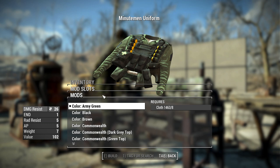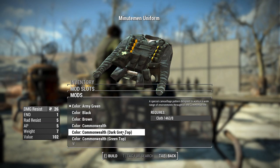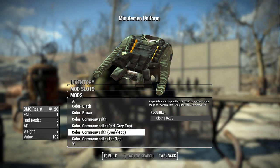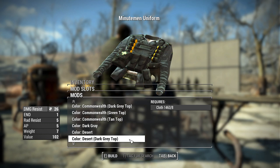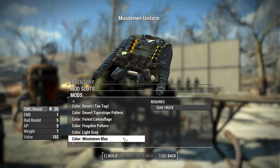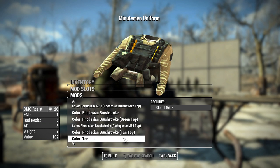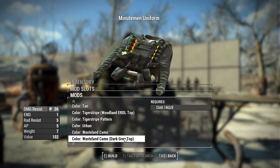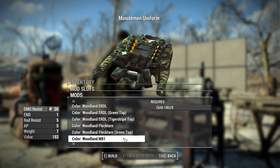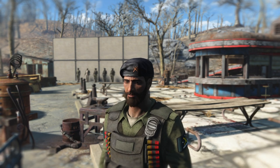Another big addition is a ton of new camouflages. We have army green, which is standard in the regular version, as well as black and brown. But now we have Commonwealth, which looks like a really cool cross between ERDL and Multicam, then Commonwealth dark gray, Commonwealth with green top, Commonwealth with tan top — so the same camouflage for the pants but changing the top. We also have dark gray, desert, desert with a dark gray top, desert with a tan top, desert tiger stripe, forest camouflage, frog skin pattern, and it just keeps going. You can really change up how you want to look, even changing the camouflage of your unit depending on which settlement they're based at.